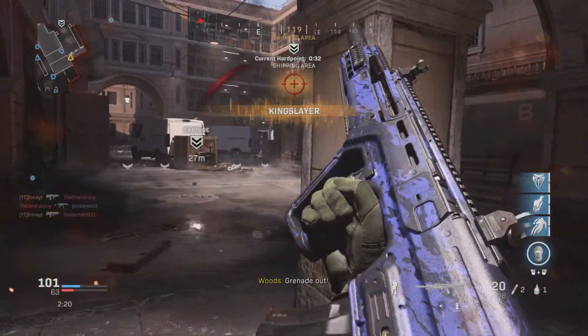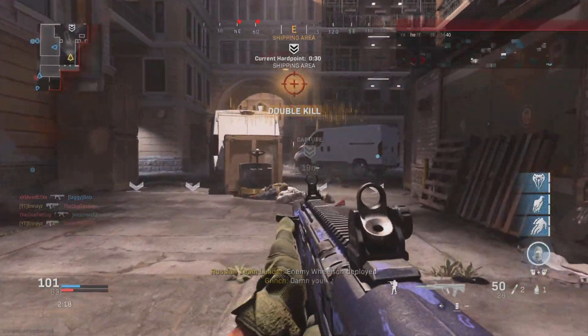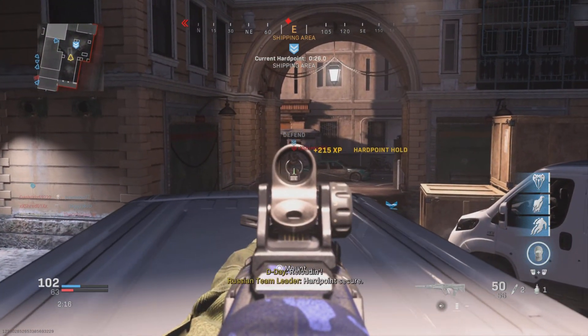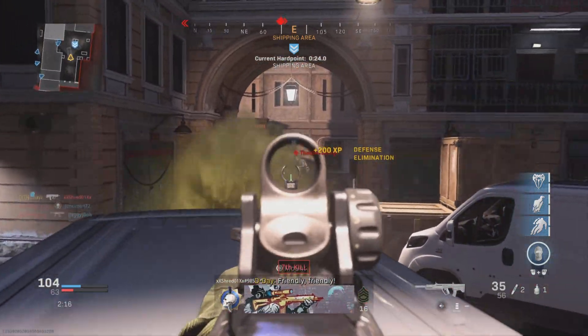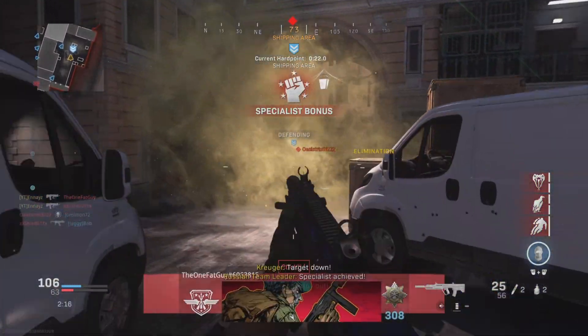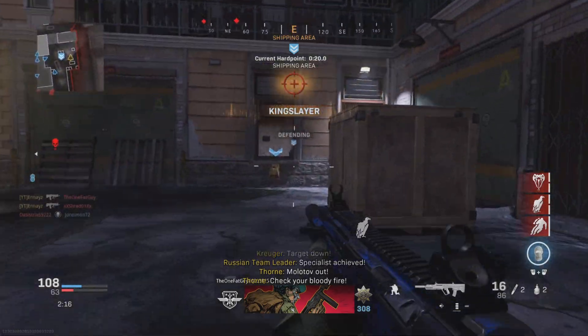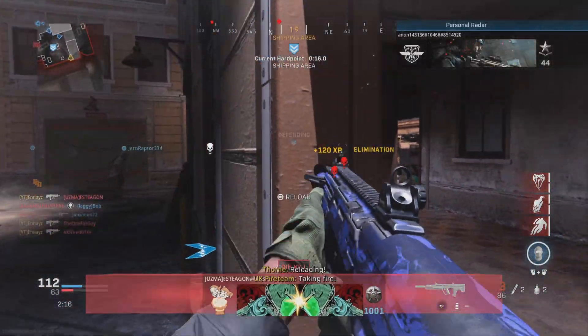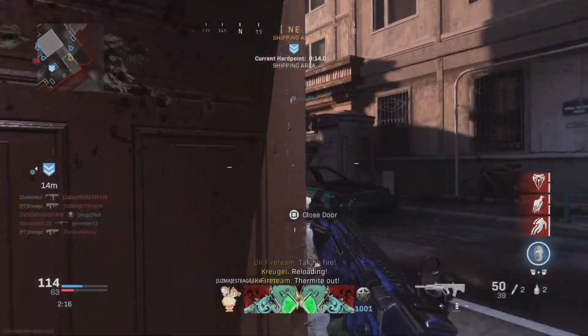But that's not what we're here to talk about. We're here to talk about the RAM-7, which is a really good assault rifle — very decent. You don't even need the barrel I'm using right now. I was just using it to test how good it is from range, because I see a couple people use this barrel, but mostly they don't — they just put the foregrip on.